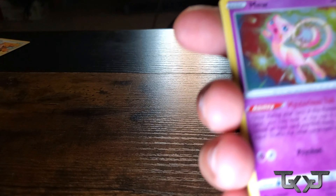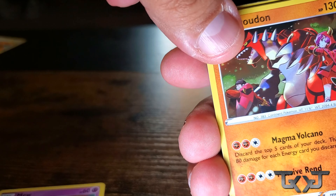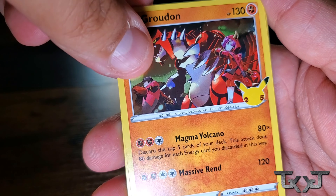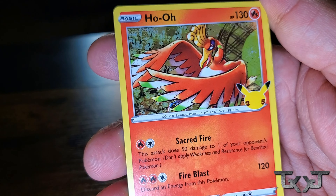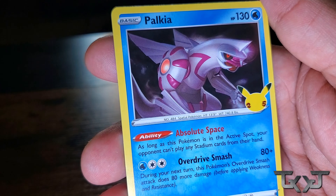What'd you got? Oh, Mew! I don't have that one actually, so that's why I'm happy. Like I said, the set is very small — there's only about 25 cards in the main set. Ho-Oh, Palkia. I'm good with the Mew. That Mew was badass. I don't have that one, so it's actually going into my set.